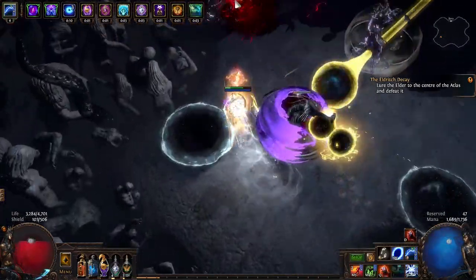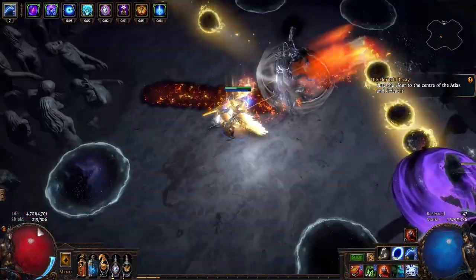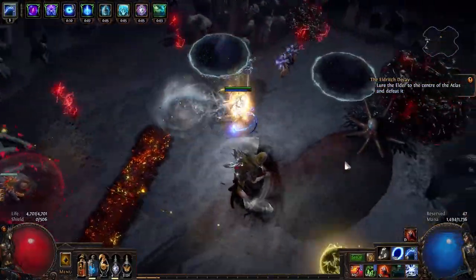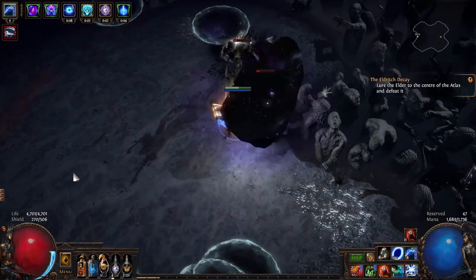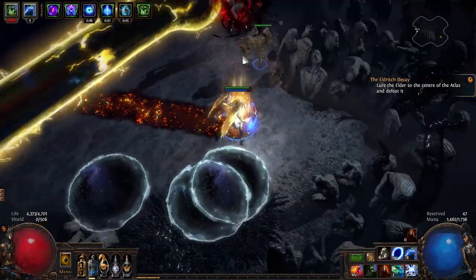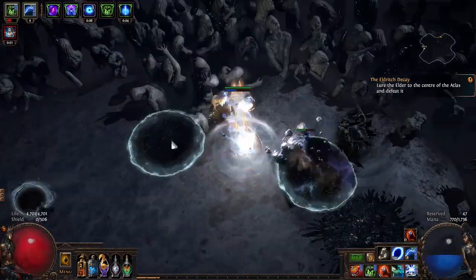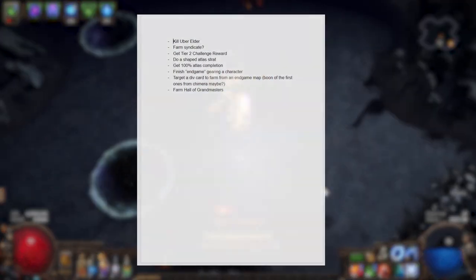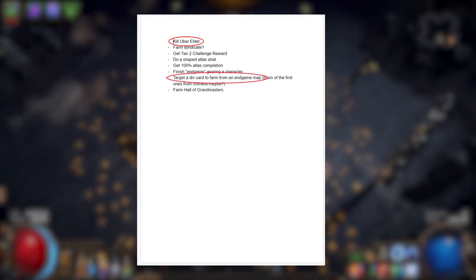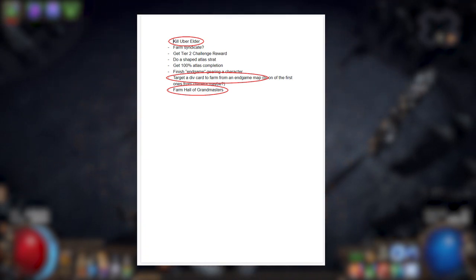For example, maybe you and your best friend want to speed farm low-tier maps with Magic Find gear — then you two might consider playing Tornado Shot Deadeye and Aura Support Ascendant. Or maybe you want to sell Uberlab carries and farm Helm enchants safely and quickly — then maybe Ancestral Warchief Champion is your best bet. Or maybe you want to kill Shaper on the first day of the league — then Melee Skeleton's Necromancer could be right up your alley. Let's go back to my hilariously casual Betrayal League goals. Due to goals such as Kill Uber Elder, Target a Div Card from a tier 16 map, and Farm Hall of Grandmasters, it seems like a build with strong single target would have been a great choice for me.